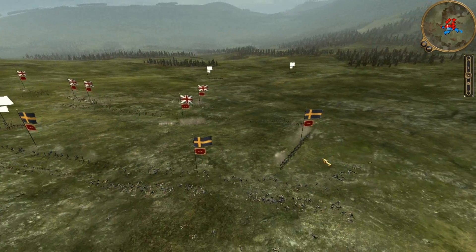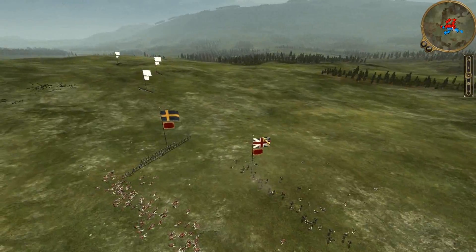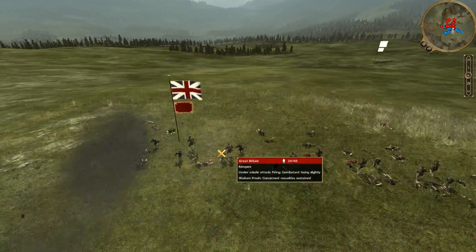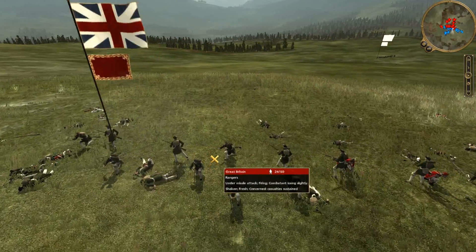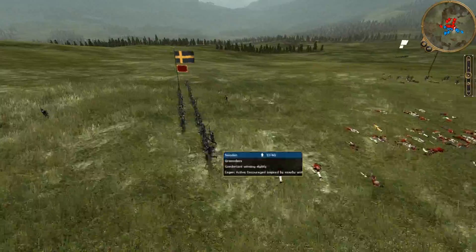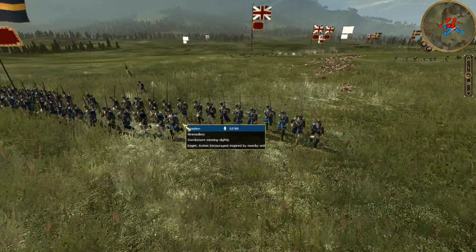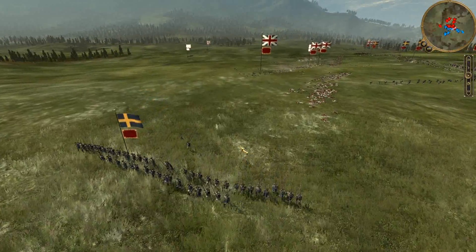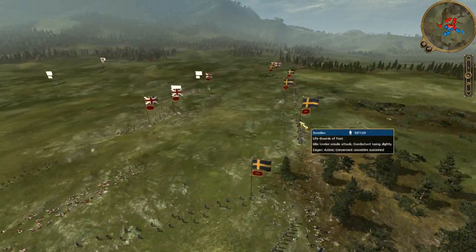I begin to fold up on his right flank, and with my grenadiers I come over and throw some grenades into this ranger unit. Unfortunately I threw them at a bad angle and not many of the grenades hit. Now they're running backwards — another micromanaging mistake — but they will turn around and eventually start firing on the enemy again.